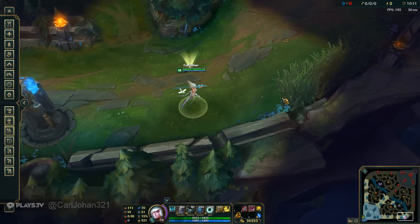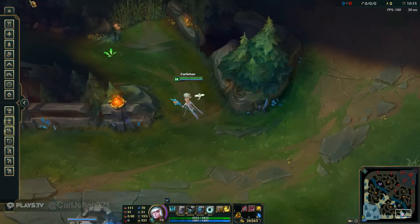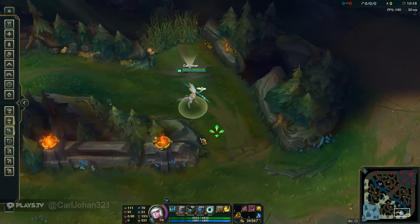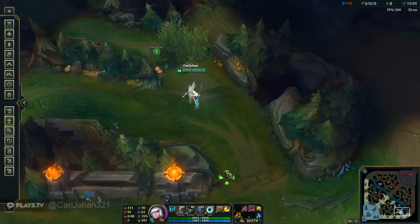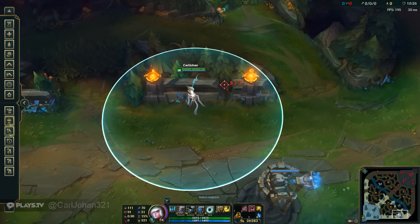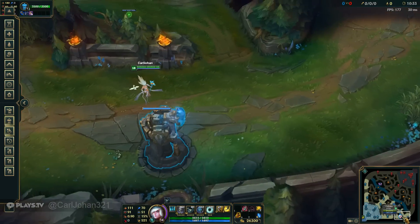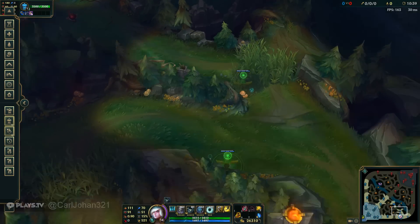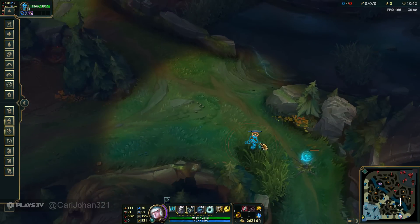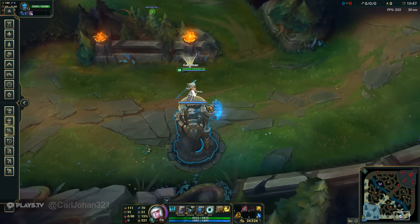As for green wards, you pretty much always want to have one in that bush, and you want to have your other green ward either in there — or sometimes you won't be able to run through there and place it, so you place the green ward right there instead. The most common setup for when you're getting shoved in is a green ward there, one green ward there or there if you can't get in, and then a pink ward there or there.